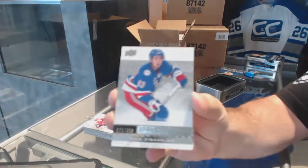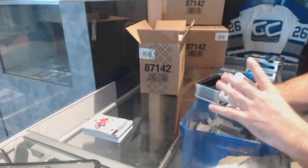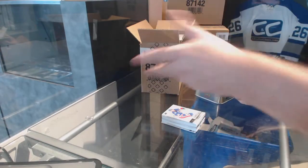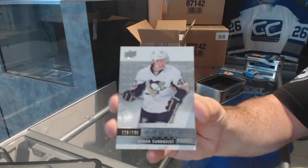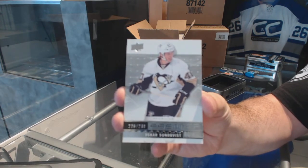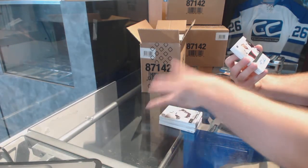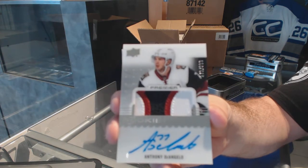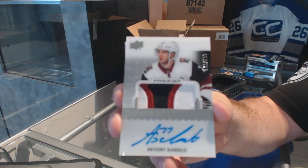Numbered to 399, Mika Zibanejad. By the way, anyone who opens this, be very careful — looks like the cards move around out of the packs. I saw two people fling the packs today and the cards flew. Not very cool. Oscar Sunqvist to 299. I'm going to be very careful with the packs. We've got a three-color, Ricky Paciato — Anthony D'Angelo. If someone wants to let Dominator know, I'll send him a PM right after.